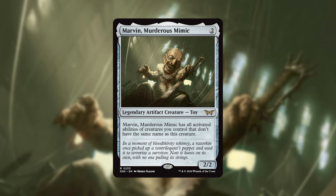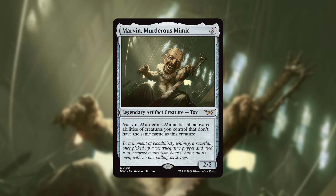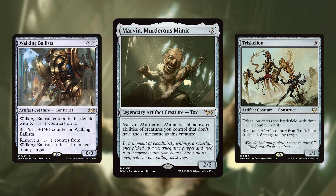Now with infinite mana, all you have to do is sink it into something like Staff of Domination to draw your deck and find a win con. So let's move on to the combos that just outright win you the game. If you want to win with commander damage, feel free to do that same loop with Palladia Mir, this time partnered with Farmstead Gleaner. This allows you to tap for 2 and then use that 2 and untap to put an infinite amount of counters on Marvin. But Marvin has no evasion and can be easily blocked, so why not include Walking Ballista and Triskelion to use those counters to dish out infinite damage.